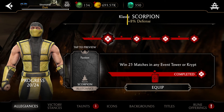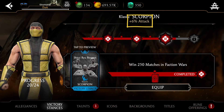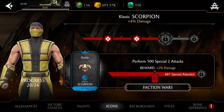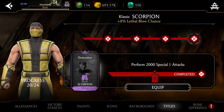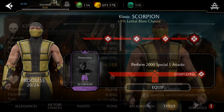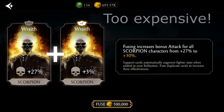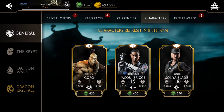Regarding your main fighters — if you're focusing on two or three characters and building their fusions — you should develop their Feats of Strength bonuses, with the highest priority on critical hit chance, because 8% critical hit chance can make a huge difference in difficult fights. Power generation and attack boosts are also important. Make sure to invest in the support cards of those two or three gold characters to increase their attack and health, but focus only on the characters you use all the time.